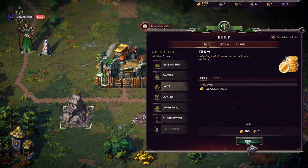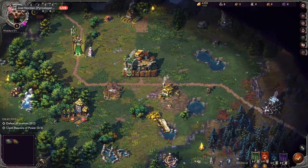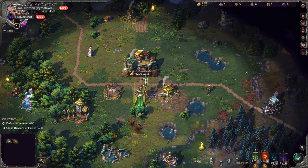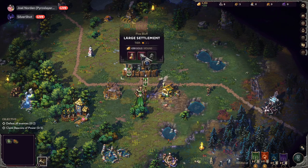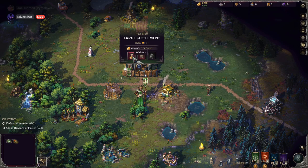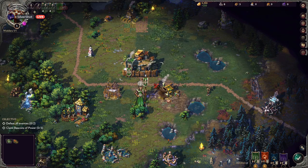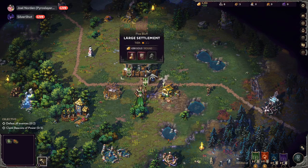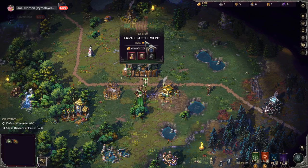I went with a rat warren and a stoneworks. I went with a peasant hut and a farm. To upgrade your settlement you need a thousand gold, five stone, and five wood. You get one small build site and one medium build site. I just clicked the kingdom button in the middle where we started — large settlement.